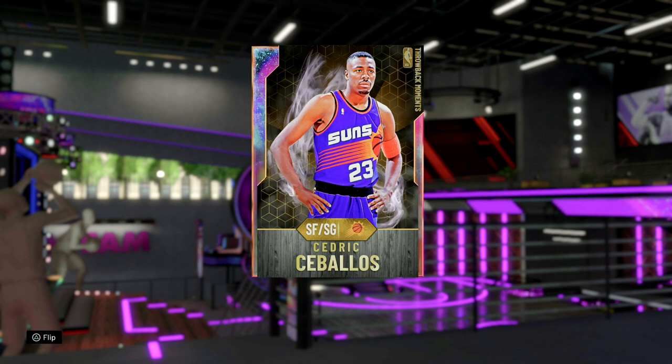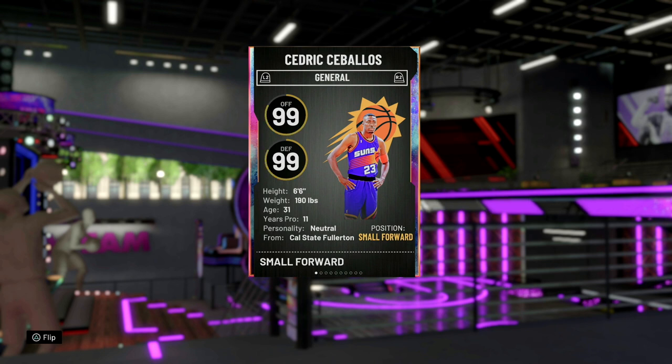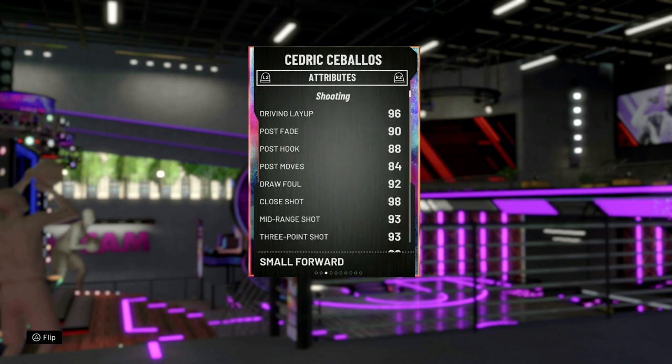He looked like the worst Galaxy Opal of this whole set. I just did a Dave DeBuscher gameplay — go check that out. Man, that card was beautiful. Either way, we're going to get on to the stats right here. He's 6 foot 6 and was known as a high flyer, so we're going to see how his animations hold up.